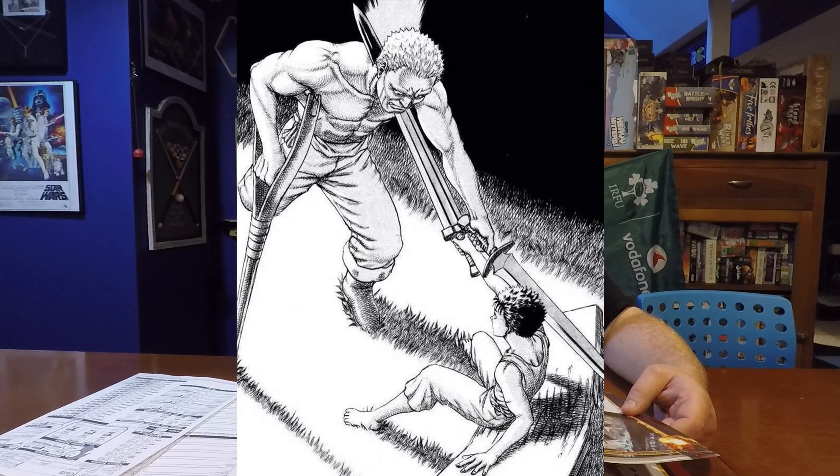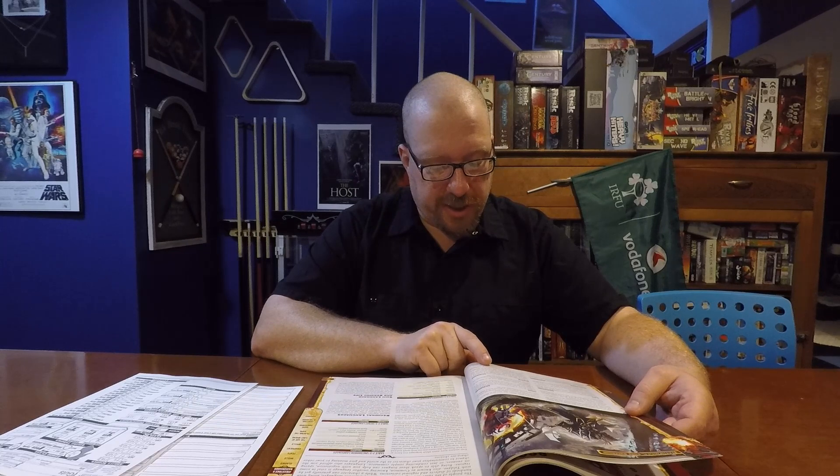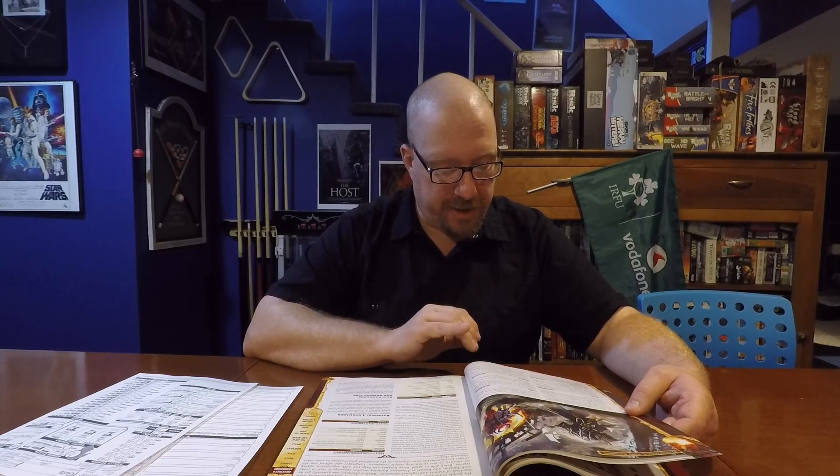For the background, if you are familiar with the Berserk manga or animes, you may know that Guts was raised in a mercenary camp. He has known nothing but the life of a mercenary from the time he was in single digits of age. So for the background, I gave him the background of Warrior. Warrior allows you to get two ability boosts — one must be to either strength or constitution, and the other one is a free ability boost. So I gave him a boost to both strength and constitution. You also gain the Intimidation skill and Warfare Lore skill, which both make sense for Guts.